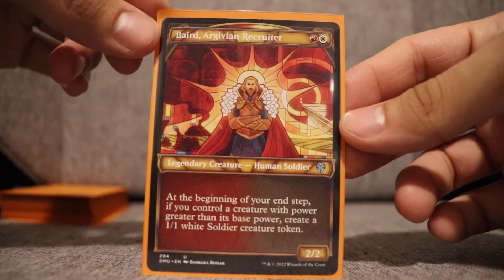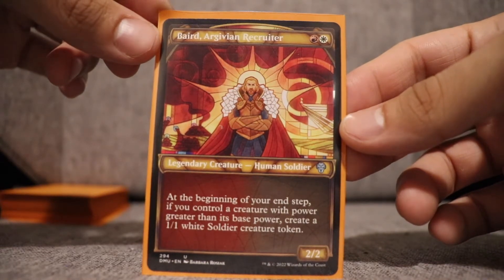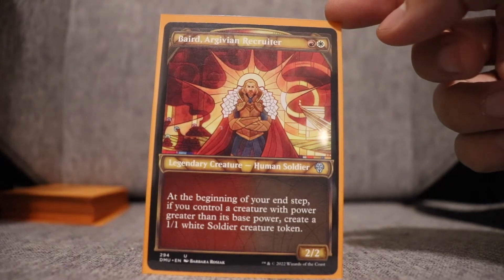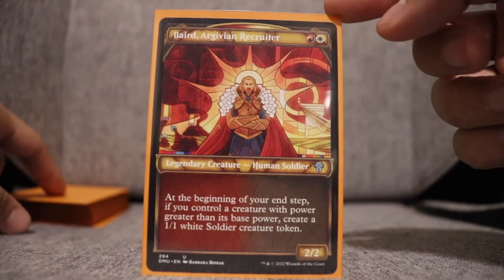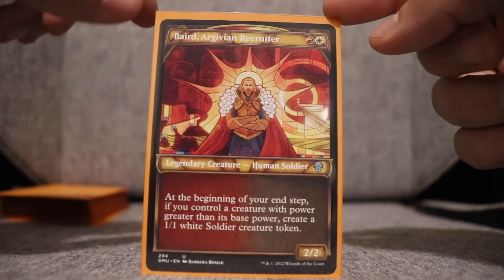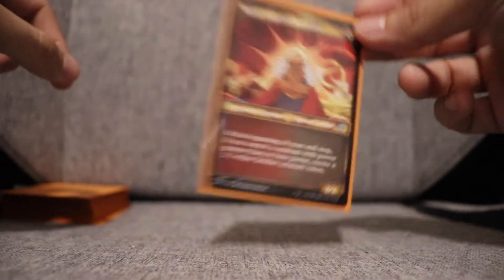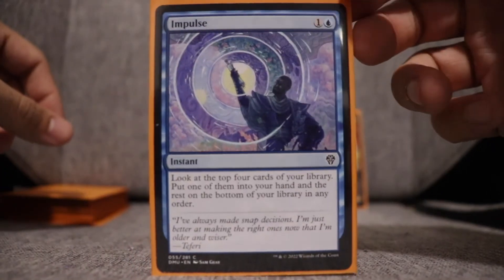Baird, Argivian Recruiter — one red and one white legendary creature, human soldier. At the beginning of your end step, if you control a creature with power greater than its base power, create a 1/1 white soldier creature token. I was in Boros — red and white — so this was helpful. I found a synergy with another card that could self-buff, and it bought me some time.